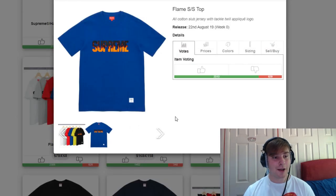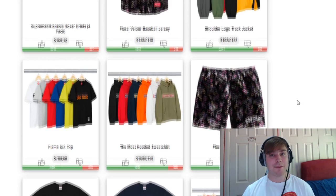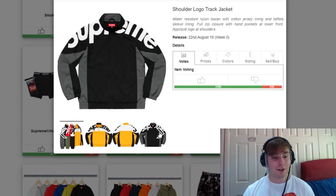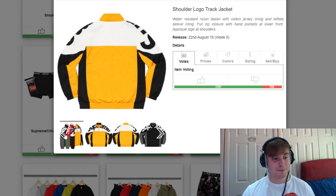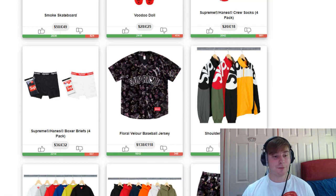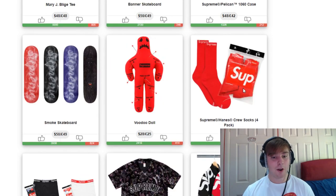We then have the flames short-sleeved top — it's okay, it's fire. It's a premium tee so it'll be around £68. We then have the shoulder logo track jacket, which I was a massive fan of and I've seen a lot of other people have a good opinion of as well — people will probably try to sell it as a Gucci colourway. The floral velour baseball jersey is also releasing and I really did like this piece, however I just don't think I'm going to end up going for it.